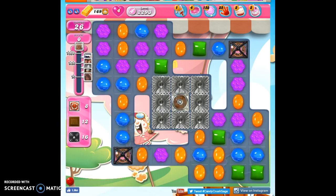Hi friends, this is Suzy, your Candy Crush Guru, here to help you solve the puzzle of level 2293, where we have 26 moves. We need to clear out 8 frosting, 12 chocolate, and 16 licorice, and reach 25,000 points.